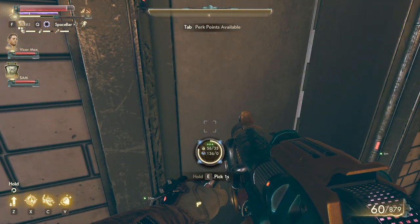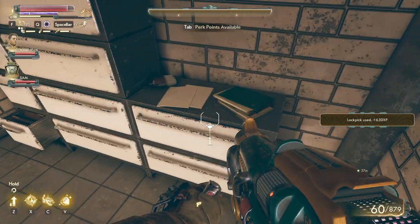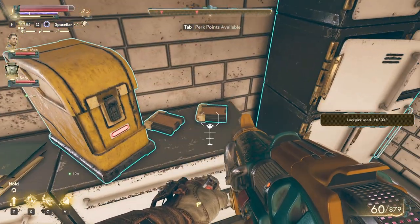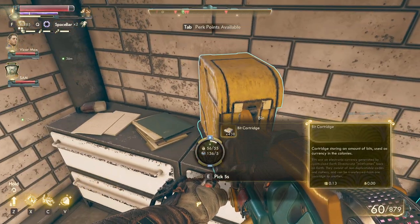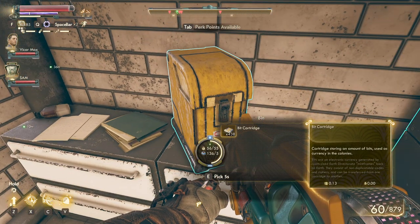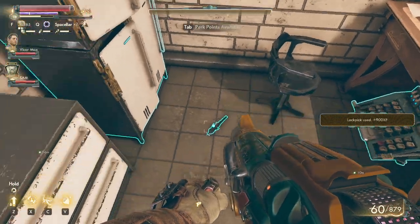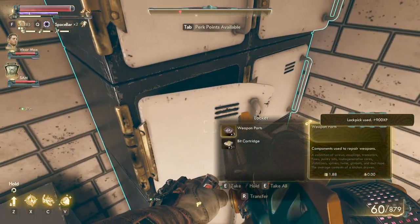If you open this door over here you'll get a lot of bits. And by a lot I mean a lot. So that's 70, 80, a few hundred and then you have 400 over here. Then you have something over there and even more bits.